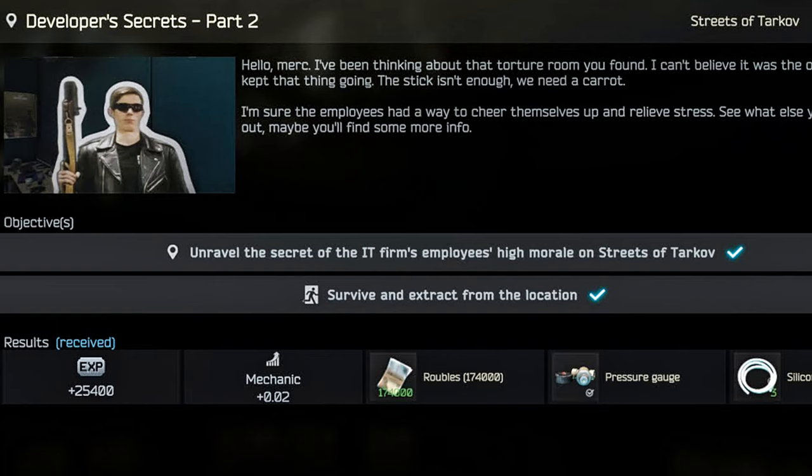Hey guys, this is a mechanic task guide for the Developer Secrets Part 2. For this task we have to unravel the secrets of the IT firm employees' high morale on Streets of Tarkov, and then we do have to survive and extract from the location.